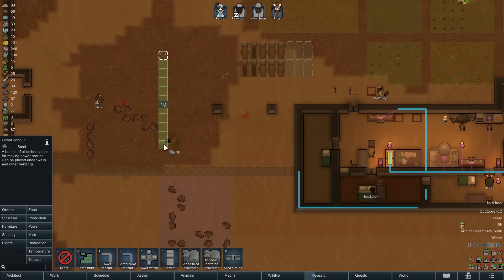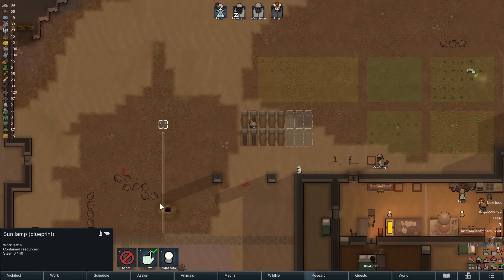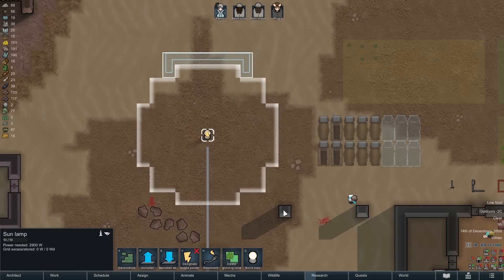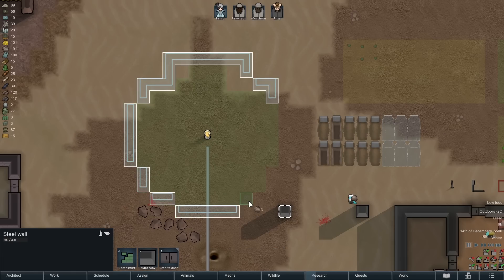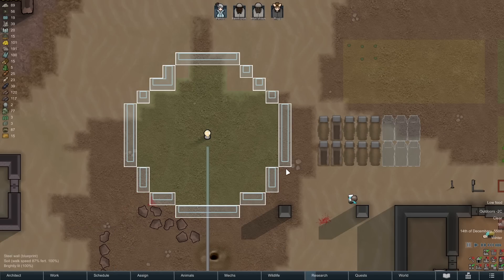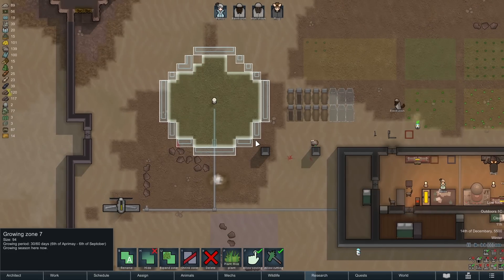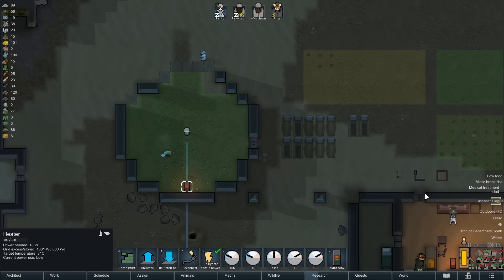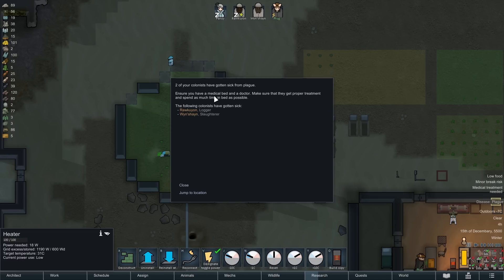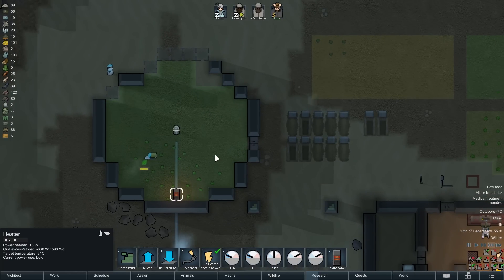I've got some power lines in there. We're going to quickly build around the thing — we don't really need the corners, but we do need a heater because it's freezing out there, and we'll start planting as soon as possible. Two of our pawns have the plague. The plague is not good — I'll tell you that much.